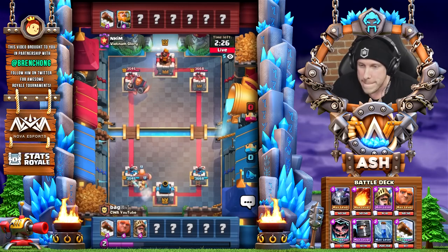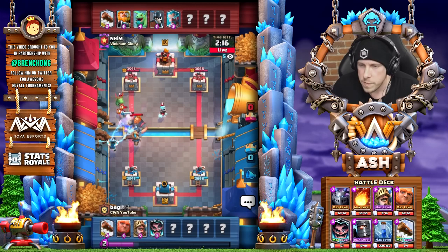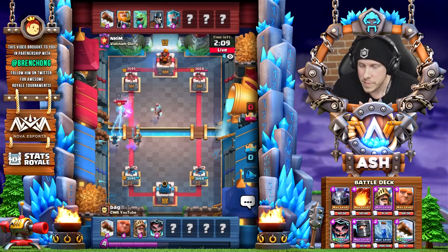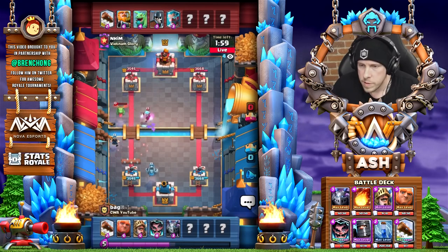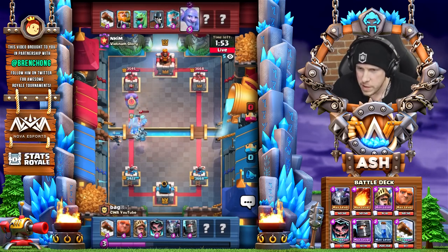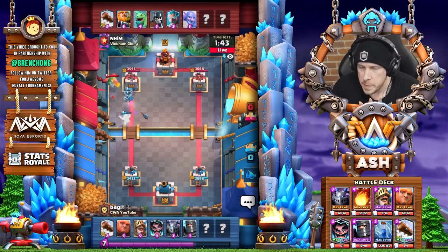Royal Giant — how do you feel about this match? We both cycled Logs to start. I'd expect him to have a Bar Barrel, especially since this account has max Bar Barrel. We've got the giant, E-Wiz, and the Prince going to clean up right there. I'm not going to overcommit, because if he gets a tornado, he could kill things. RG doesn't even get a hit. Cycling Mega Minion in the back. The Prince should get two hits on the Ice Wizard. All right, that's good. We're going to go Dark Prince here because he logged, so he can't knock that back. We're going to see what his answers are — now we know a little bit more about his deck and what type of RG he's running. The Dark Prince is going to get the charge there, and we're going to zap just to finish that off.